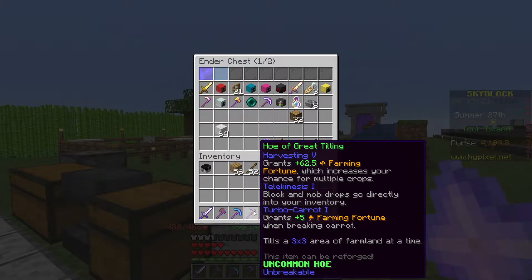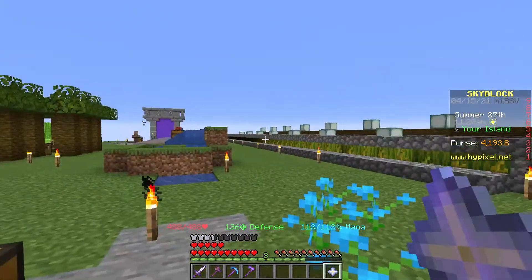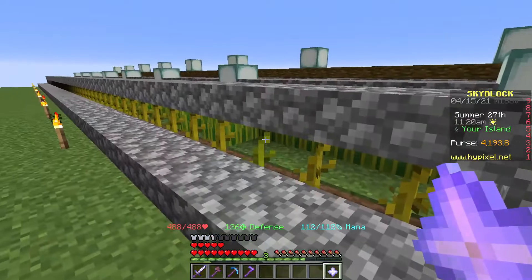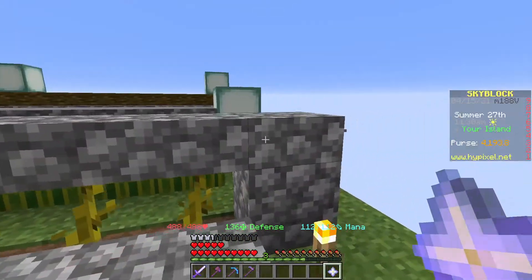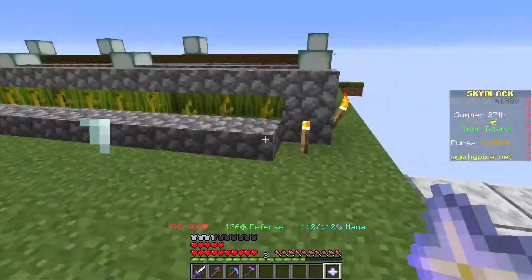I went ahead and got this hoe. It will help us with mining. I'm going to set up a carrot farming area. I did get bronze for carrots, so I got the turbo carrot on here too — it gives us a little extra farming fortune when we're breaking carrots, and it will till a three-by-three area. If we are going to be making these guys here, we might want to...